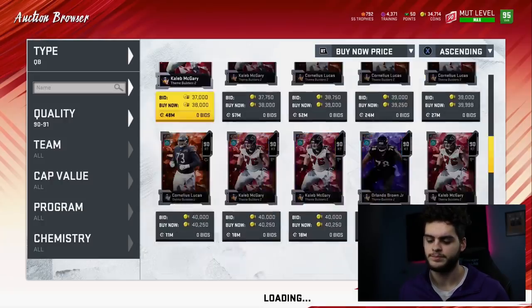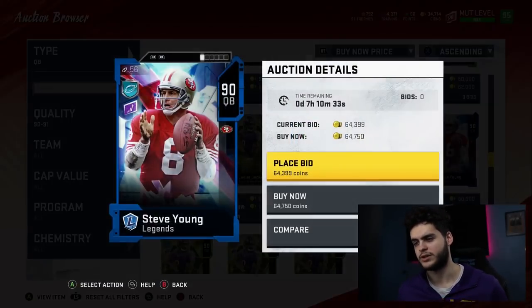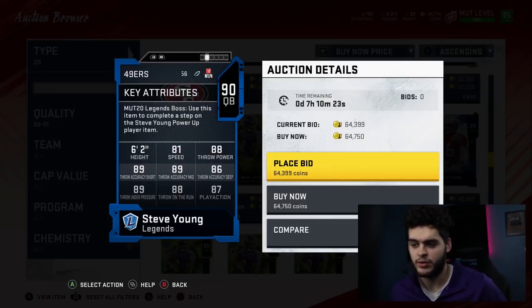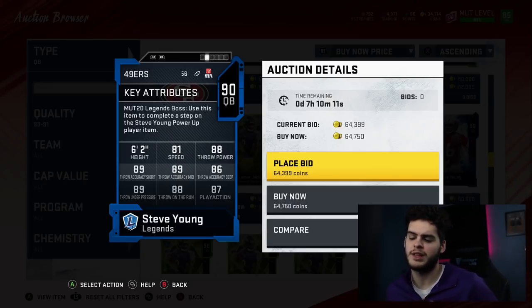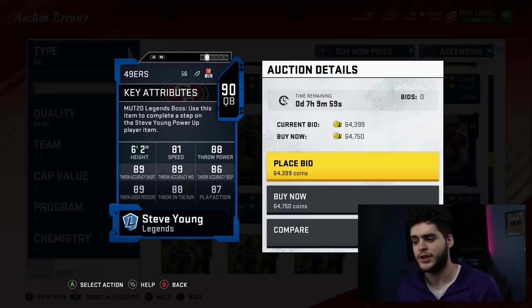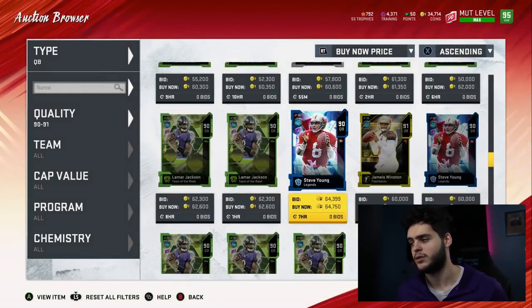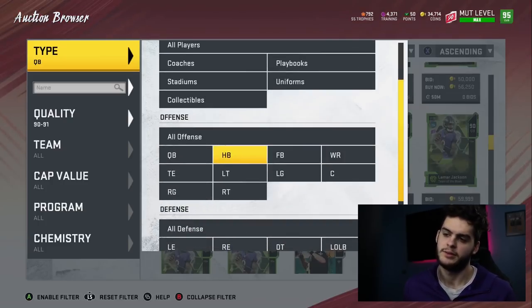At number four, we have another quarterback — one of the best budget quarterbacks — Steve Young for 64,000 coins. He's a very good thrower, a very good runner, and has a great arm. I recommend you power him up — it'll probably cost about 10,000 to 20,000 coins worth of training, leaving him around 84,000 coins. Powered up he gets Escape Artist and Dashing Deadeye, which allows perfect accuracy throws on the run. You could literally scramble every play and be more accurate than throwing standing still. If you want a pure speed/athletic QB, Lamar might be your guy, but Steve Young is ranked number four for his overall versatility.